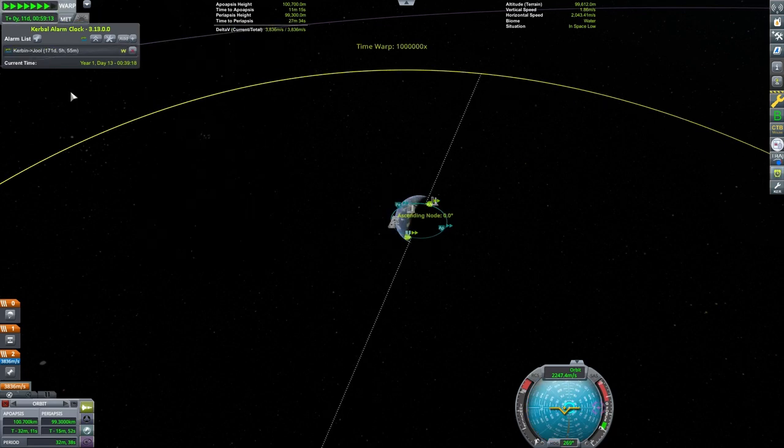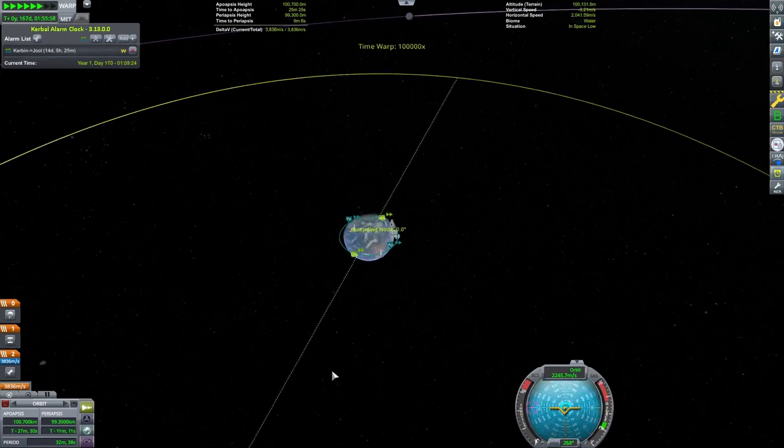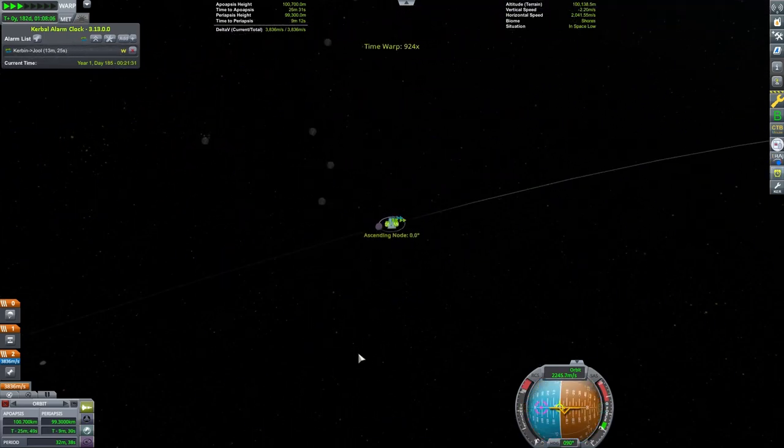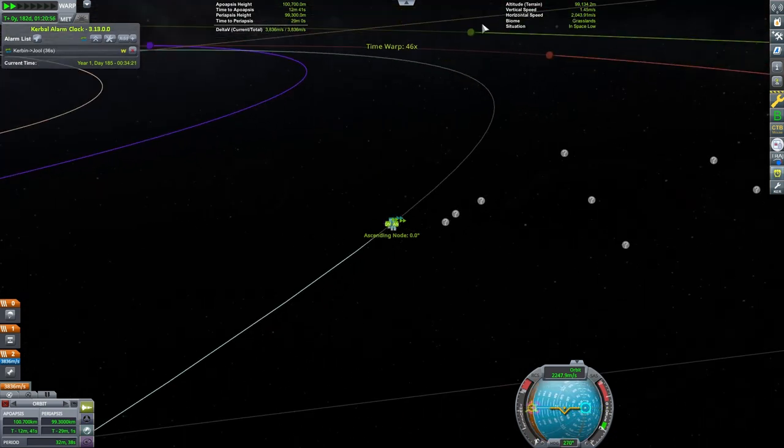This is called a free return trajectory and the Apollo missions took advantage of this. That way, if there was ever a problem — we're looking at you number 13 — the craft would naturally be headed back to Earth.